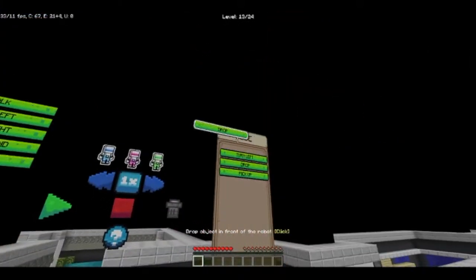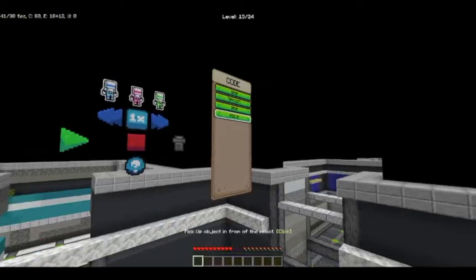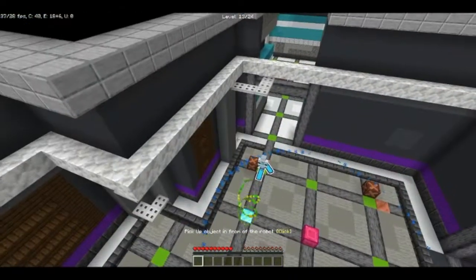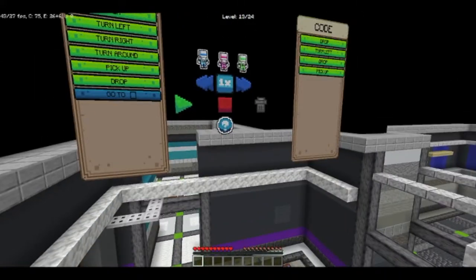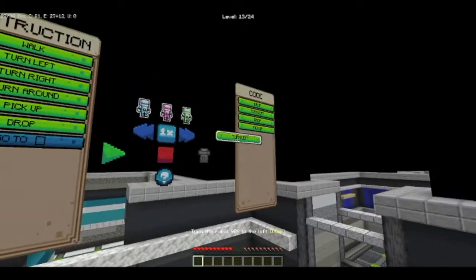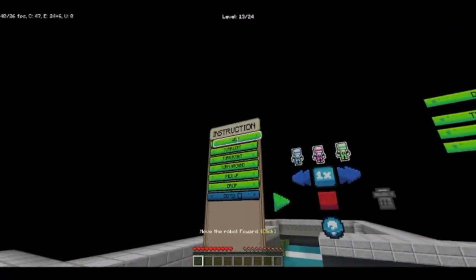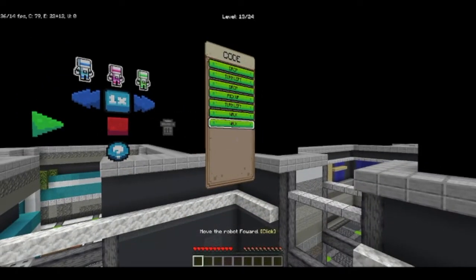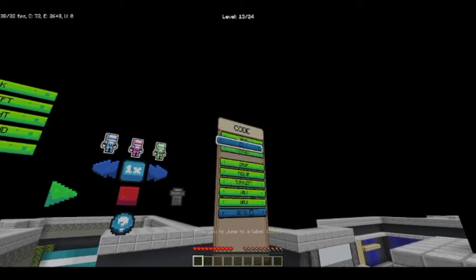He has to drop before. So he has to drop, drop, turn left, and then drop and pick up. Then turn left once more and walk — one, two. And then that's the go-to command. Go-to, and then all the way up here.